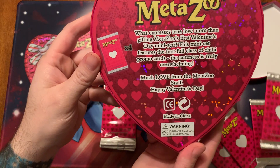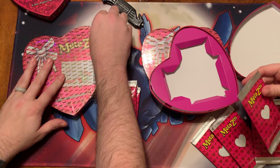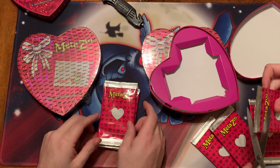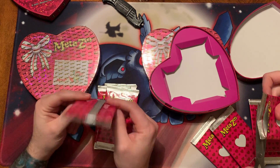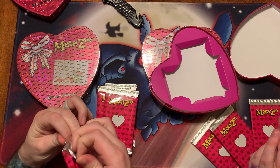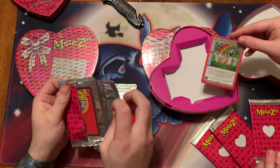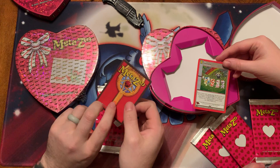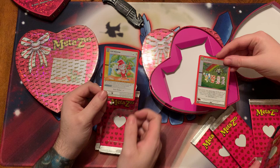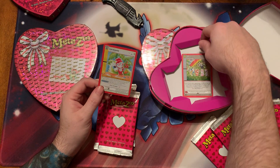In case you haven't seen the back, there you go. Alright, let's get into it. We are hunting that Chibi Frogman — the Parade card, I think is what it is. We definitely want that one. There's only 12 cards in the set, so opening four boxes, we should get most of the set.